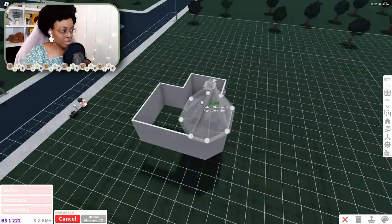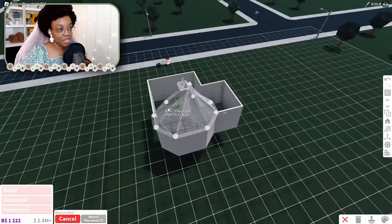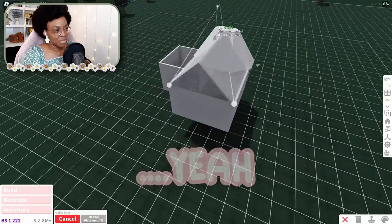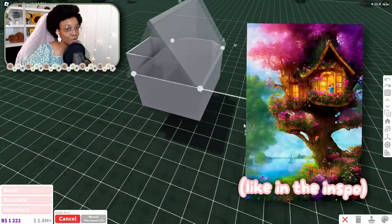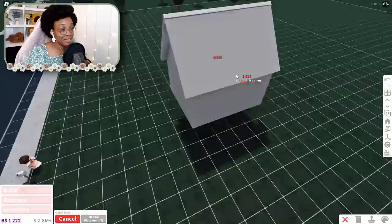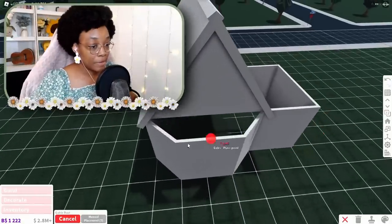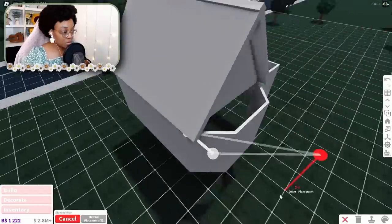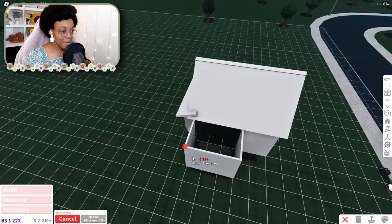This is so weird how this roof is behaving — look at that, what is it doing? Maybe I shouldn't do the mansard roof. I really wish we could have curved roofs. I could make a custom one but I'm not about to do that right now. For this little side over here I'm just gonna go ahead and give us a little slanted roof.